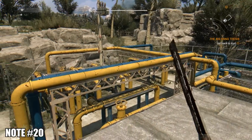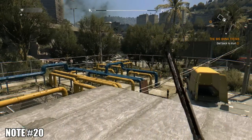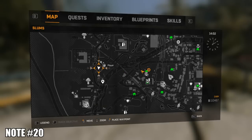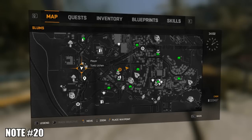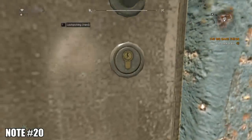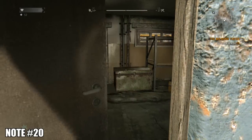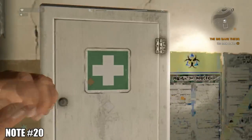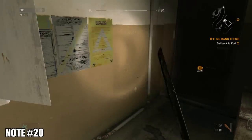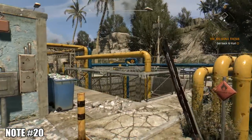Just southwest of the school is this spaghetti of a gas station. I don't think you need any quest activated to get this next note. If there is a quest needed, it's definitely going to be a quest for Commander Jeff at Fort Jeff. Pick-lock the door, smash the medical cabinet, and there is a note right in front of you.